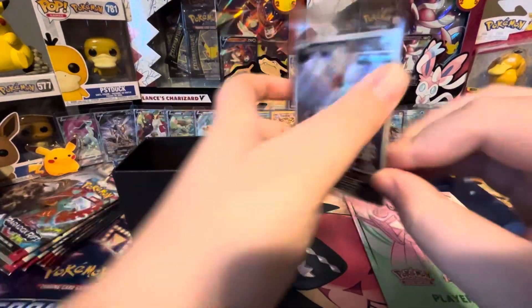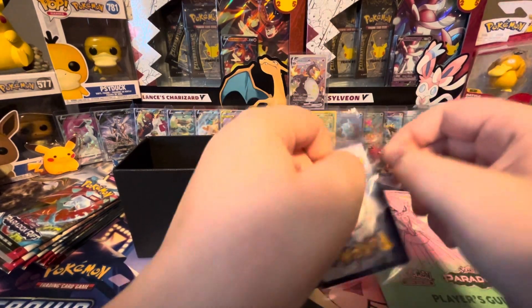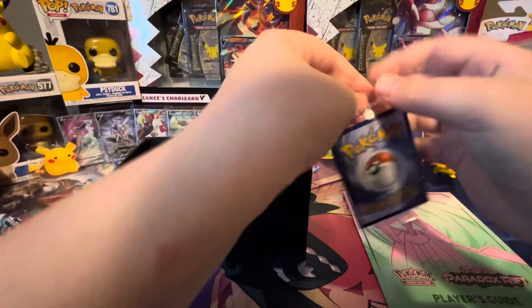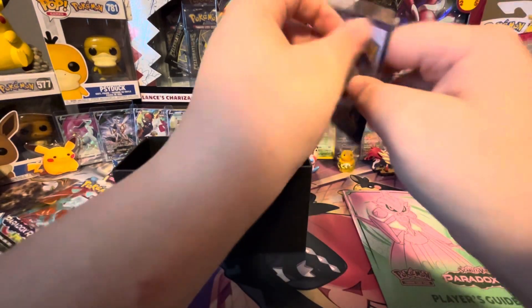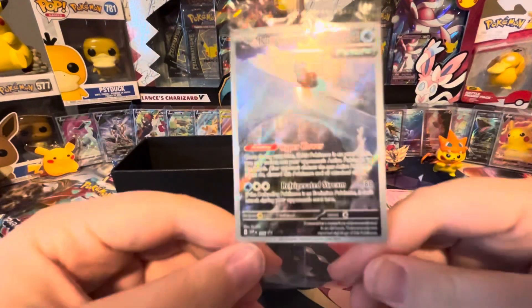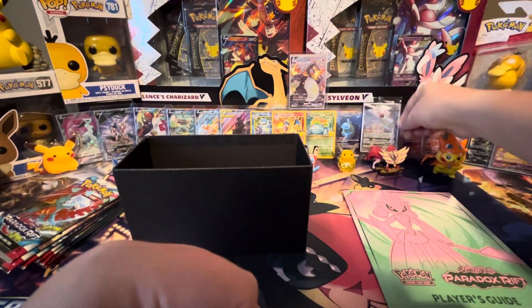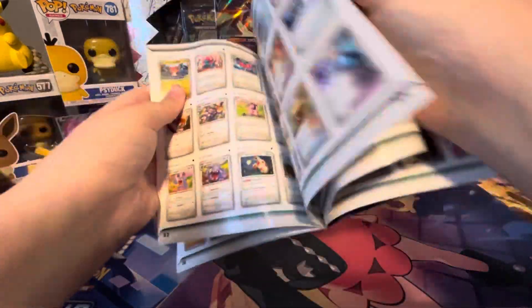Energies, here's the promo card — take it out of here. It's not coming out. There's the promo. And then the sleeves. I'm just gonna look at those towards the end.